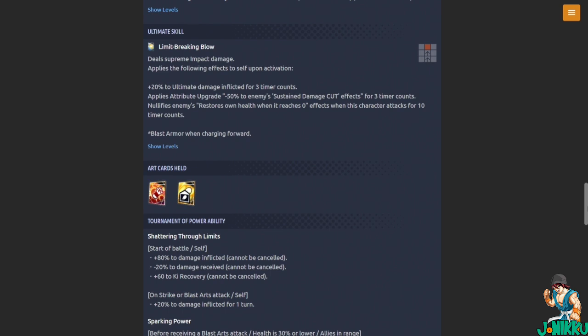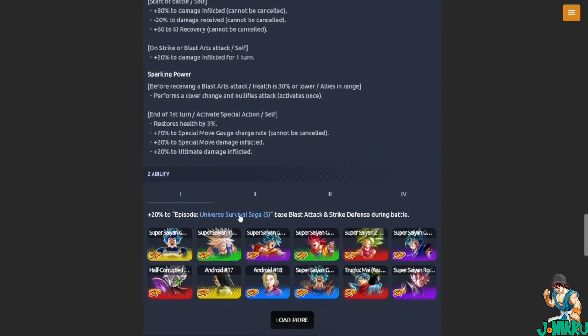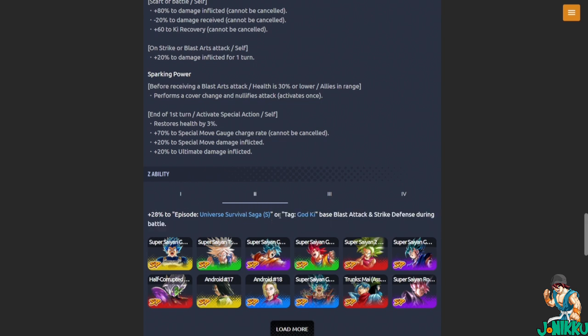Z Ability is Universe Survival Saga. It gives plus 20 percent to Blast Attack and Strike Defense, then 28 percent to God Ki, and 32 percent to Vegeta Family. I was thinking maybe they'd do Saiyan, but at least they're doing Vegeta Family — so finally a Vegeta Family buff.